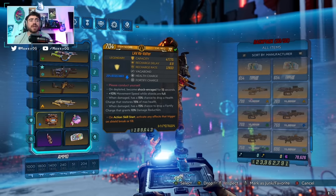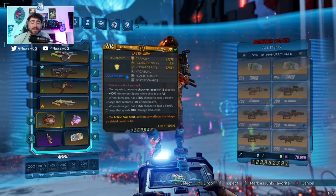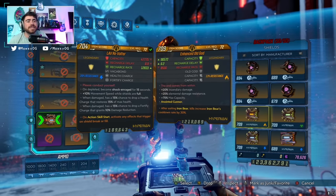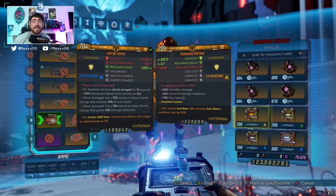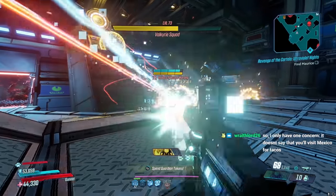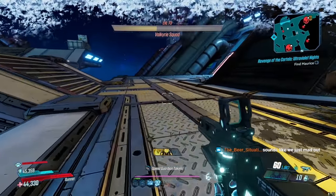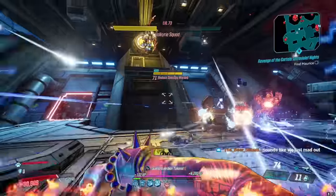We're still using the Action Skill Start Revolter, and we're going to be taking better use of it with this build. The Revolter gives you 200% extra shock damage when it depletes and 50% fire rate — it's almost too good to pass up. The other shield option is something like an Old God. The anoint 'After Exiting Iron Bear, kills increase Iron Bear's cooldown rate by 30%' is low-key amazing because it stacks, and you can stack it over 100%, 200%, 300% — I think the maximum I've gotten to is like 750% cooldown.